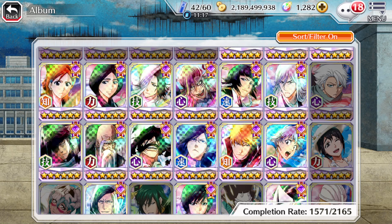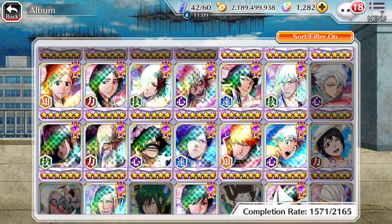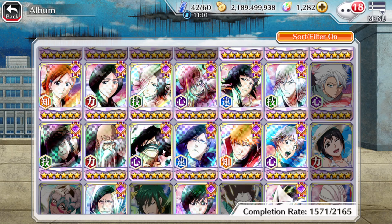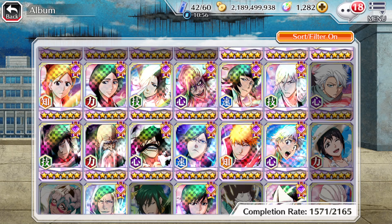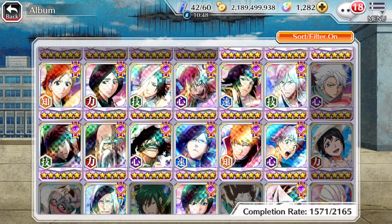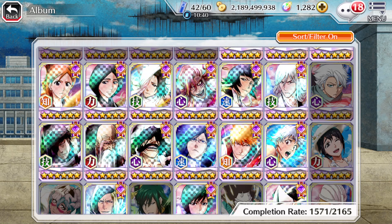However, unlike part one of the anniversary, part two characters get an individual banner at some point later in the month. This ended up coming out around July 31st, and in August — starting around the 12th — you had Aizen or Yamamoto, then another one about six days later, and six days after that you had Yawak, who I think was the final one.